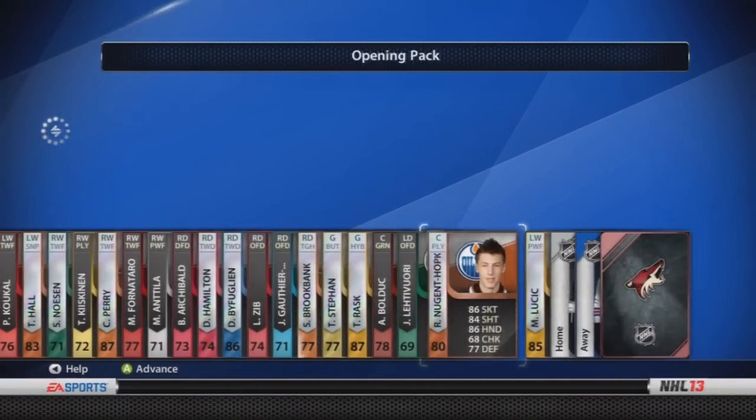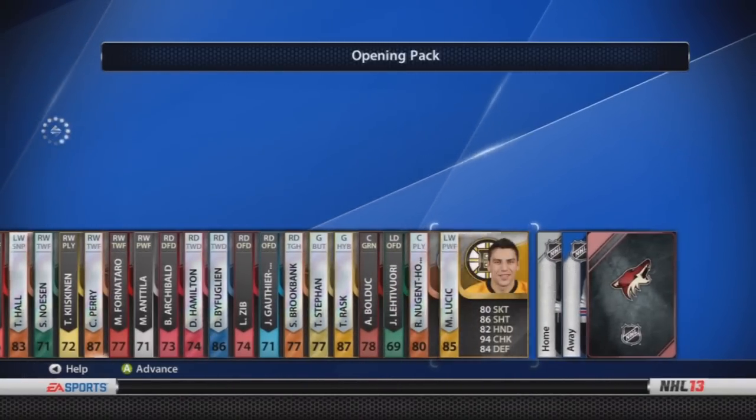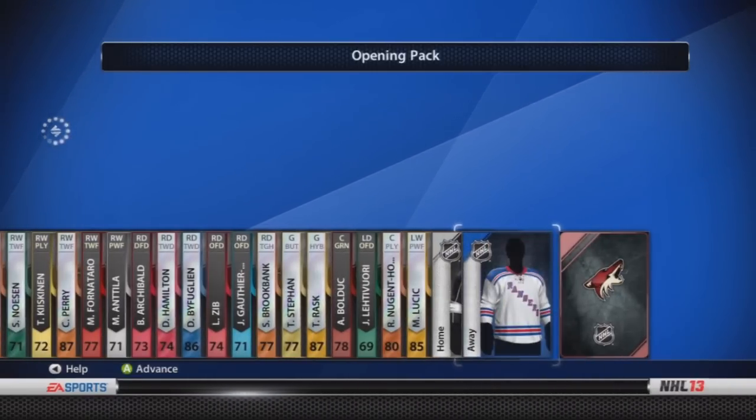I mean it keeps going from here on out, it doesn't stop yet. We got Nugent Hopkins and Luchik on top of it. So I think this is a pretty stacked pack.